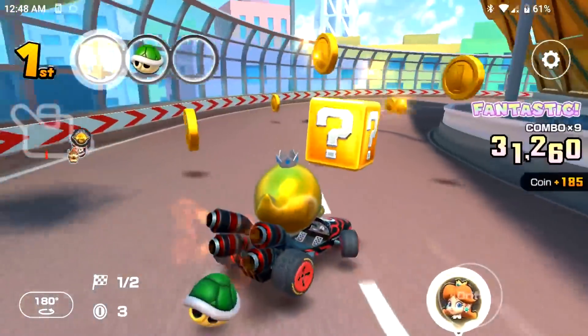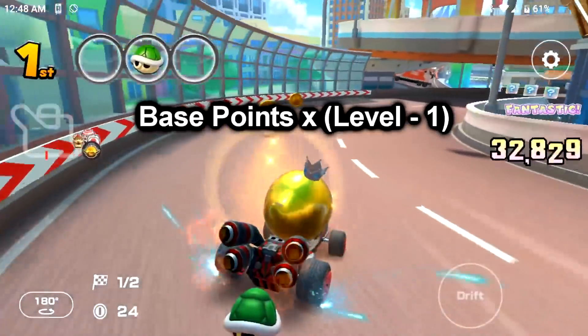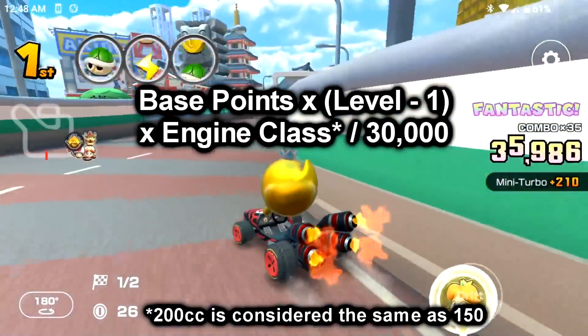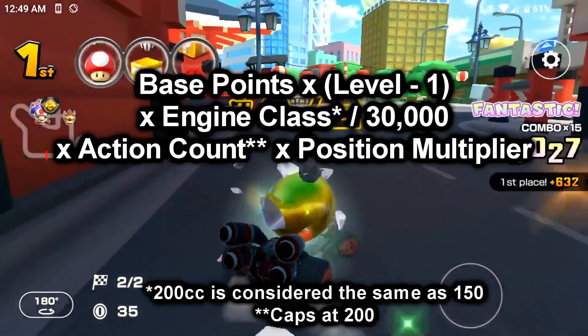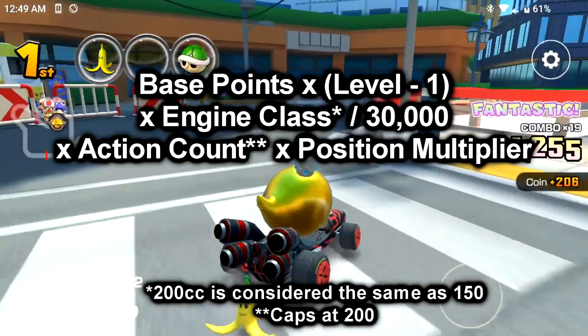The formula for bonus point boost is: base points, times the level of your item minus 1, times the engine class, divided by 30,000. And when you finish the race, the number of actions you performed and the multiplier from the position you finished are factored in — but I'm mainly focusing on bonus point boost here.